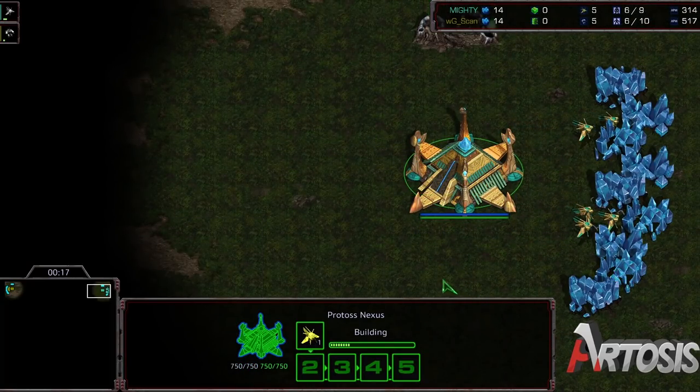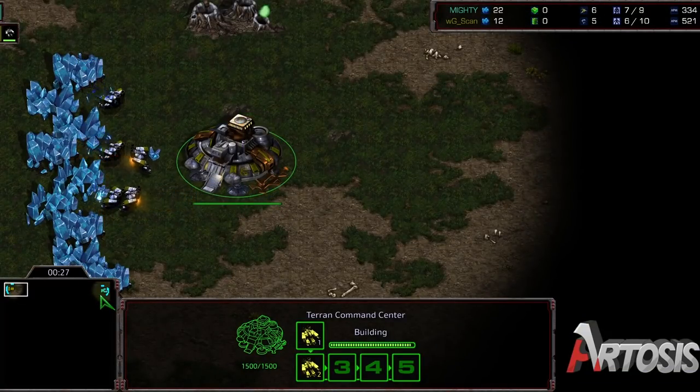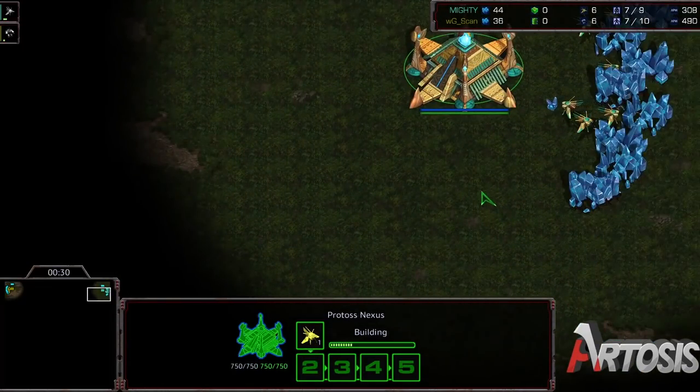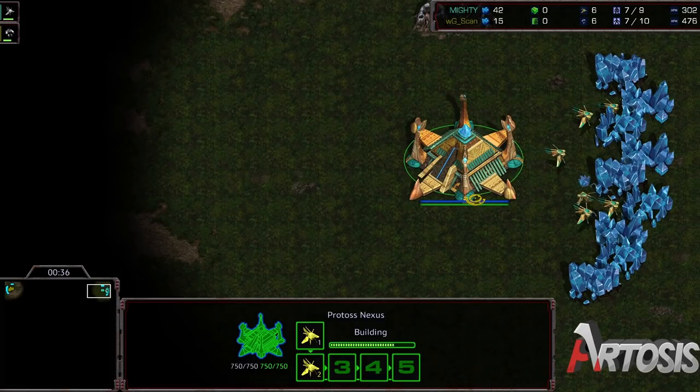The first game was very, very close. Second game was a failed Nexus bust. I mean, that happens sometimes. When you go to try to bust the Nexus first, there's a certain percentage of the time that it will fail. For a strong Terran player, it's pretty low, but occasionally it does happen. You'll have a very optimized build from Protoss, and they'll just kind of micro well, and it just won't quite go as the Terran wants.